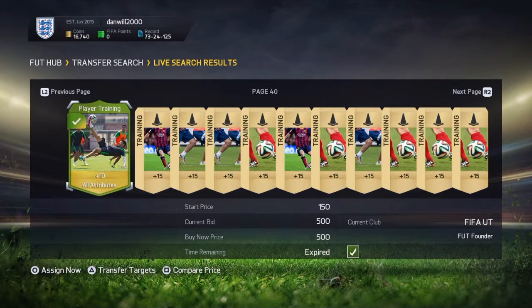Hey guys, Daniel here for 123Gamers and today we're going to be recording a trading episode. As you can see, we just picked up this rare training card for 500 coins. They sell almost instantly for 1.1k, so we've made about 600 coins on this card.